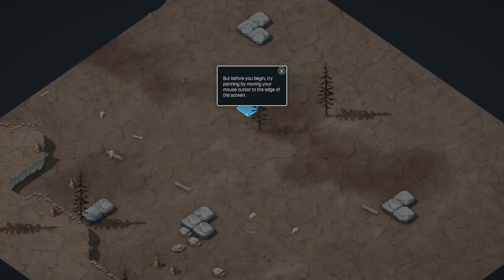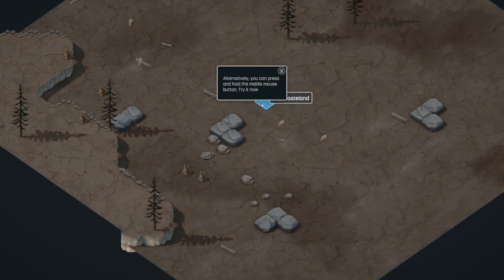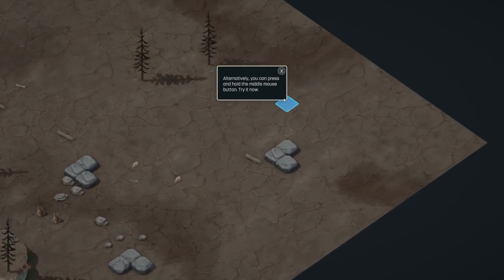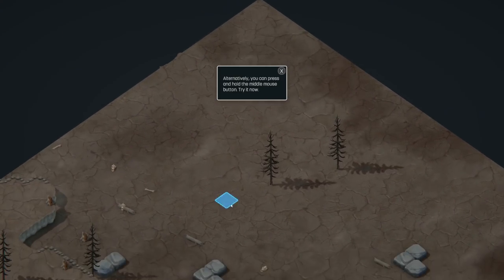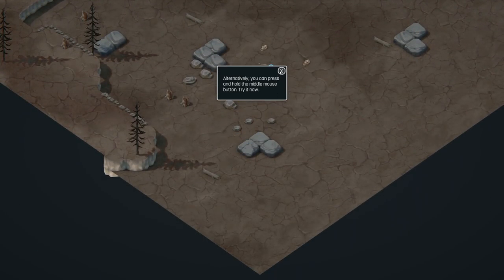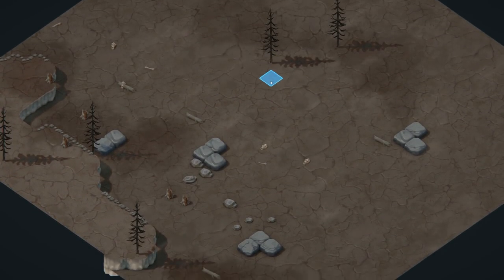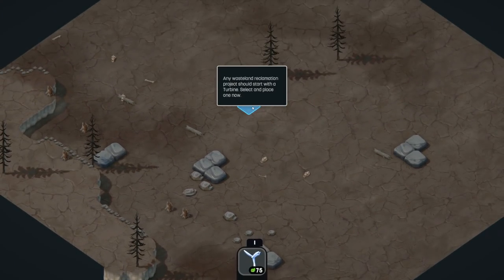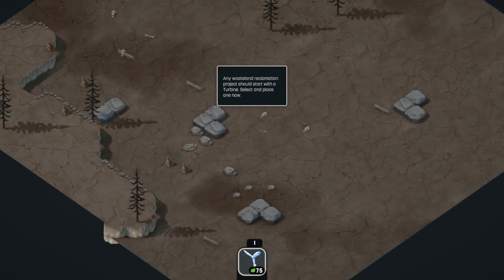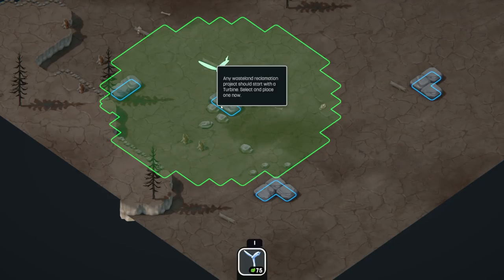Wait, this is different - this is not even remotely the same as what we played before. Before there were rivers and stuff. You can press and hold the mouse button to pan, and zoom out. Okay, let's start with a turbine - select one. Interesting, this is different than what we've played before, I'm actually kind of curious about this.